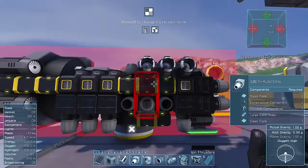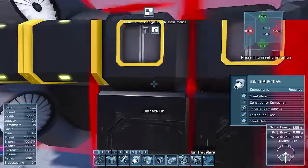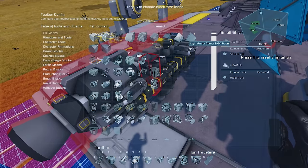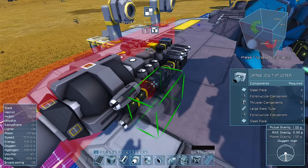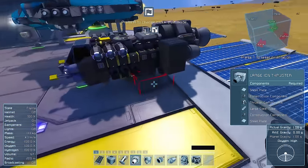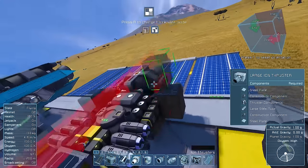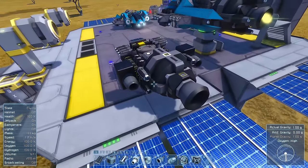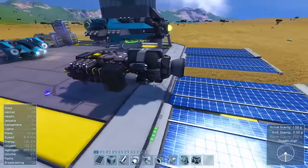I've had to replace some conveyors with junction boxes to give me more mount points, but this isn't a problem — junction boxes do cost a little more but allow you to mount things to the sides of conveyors. Now it's time to give myself some forward power, and I'm going to employ the large ion thrusters. Remember that these aren't going to work in atmosphere — generally speaking, they're really only for space. After you're done, make sure to go over your ship and confirm that you have thrusters facing in all directions. Looks like this ship is pretty good and probably ready to take off.